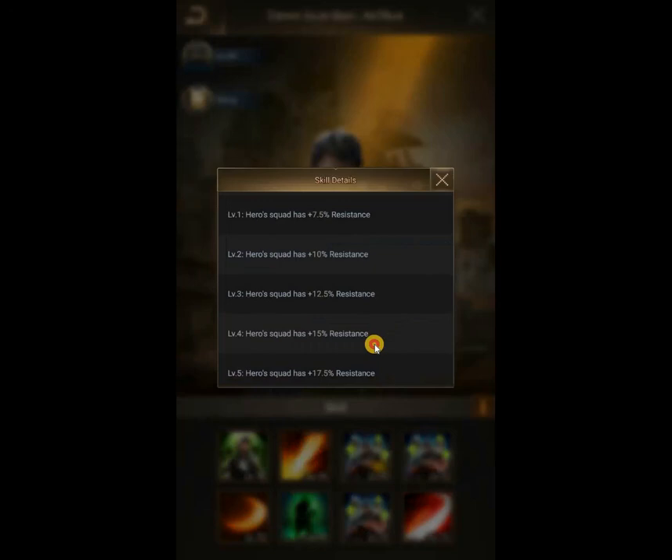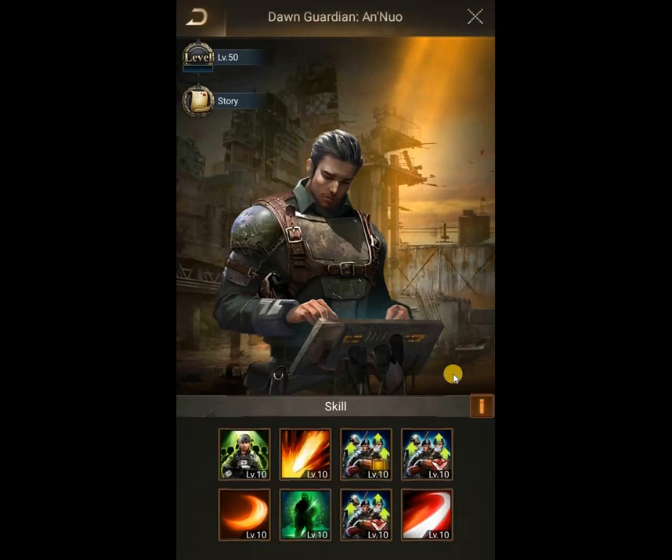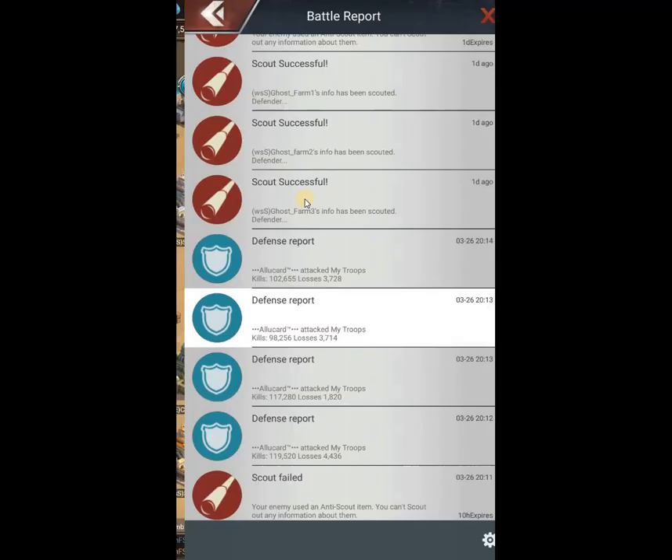We have resistance — I see it as like an armor; it makes your troops take less damage from normal troop attacks. Following is might. This one is very important as it increases your damage output. More might, more damage you will make. And if I have to choose between resistance and might, I'll go might all the way, baby.